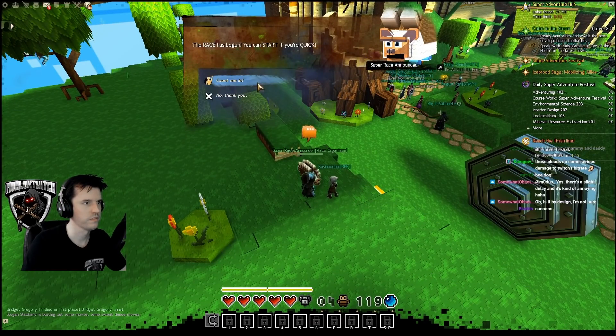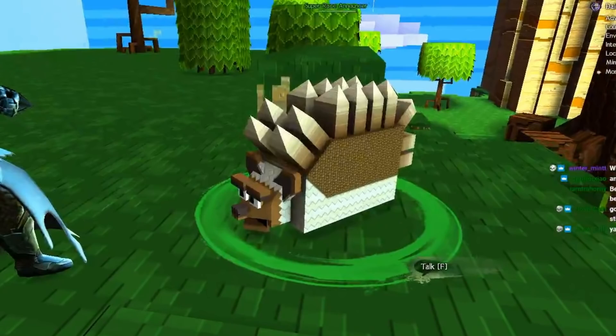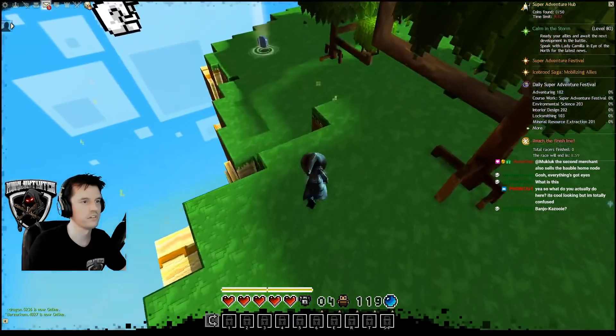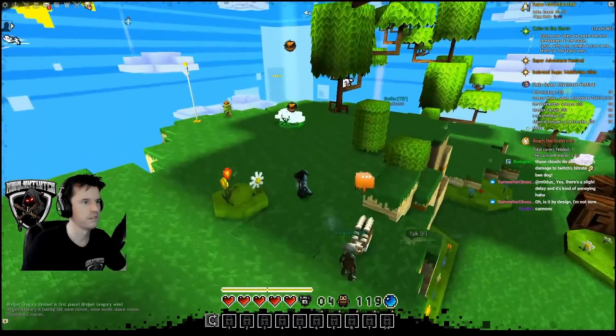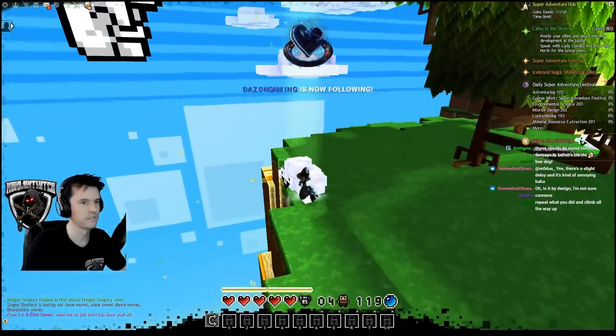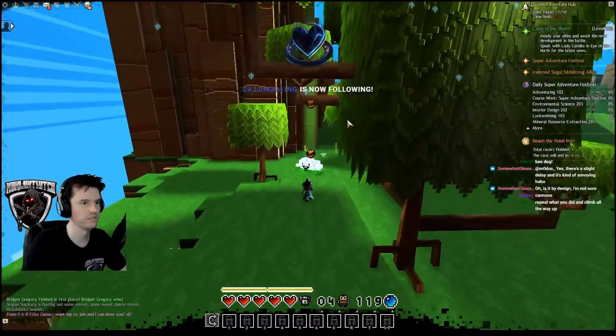A few feet away is a super race announcer hedgehog — I think that's a hedgehog. The cholla triggers a race to collect coins. The hedgehog triggers a race to run around; look for the clouds indicating where to go. These both use the same route, and you can use one to practice the other.